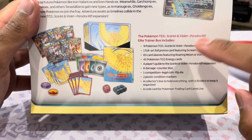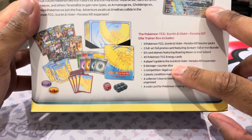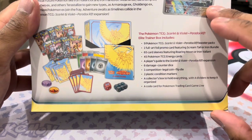We'll have a look at that - it will give us a card list and see what to open. We've got six damage counters, one competition-legal coin die. We aren't doing anything with that. All these plastic markers. Collector box, solid everything. And a code card for the viewers.